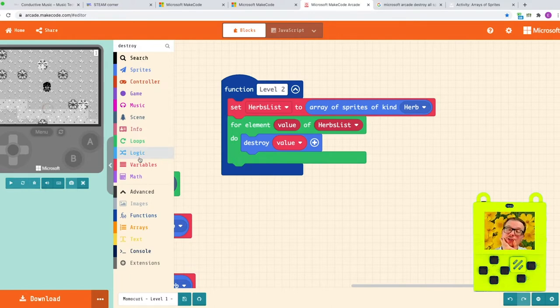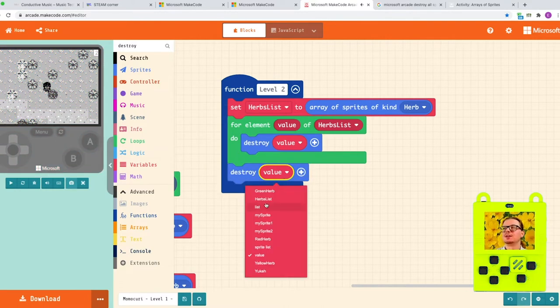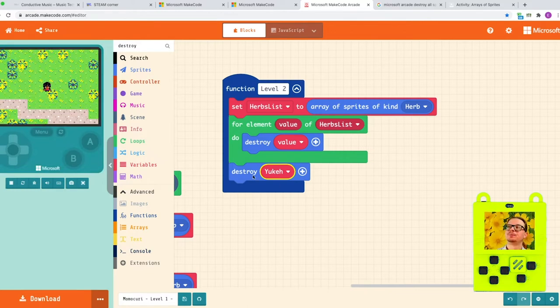What else do we need to do? Unfortunately, we're going to need to destroy our own sprite. Why is that? Because it is connected to the previous level. So I want to get rid of our character on this level. What next? We're going to create the new tilemap.